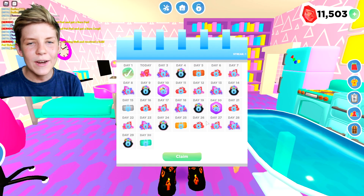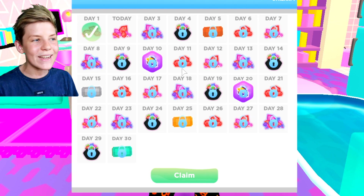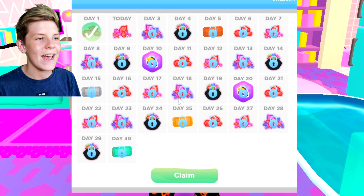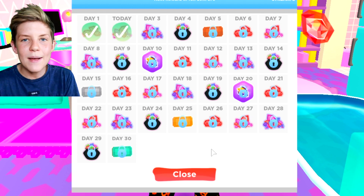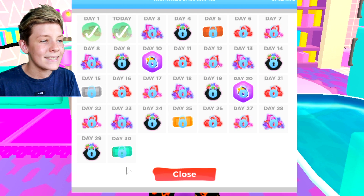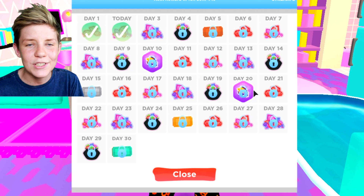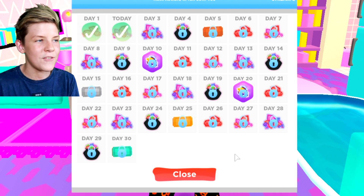We're back in Overlook Bay. When you first log into the game and press play, you get this screen that pops up - it's your login streak. As you can see, there are so many prizes that you can claim just by logging in every single day. Today I'm on my second day login streak, so let's collect some gems - 10 gems for free just for logging in two days in a row. Make sure to log in every single day because you can get pet tickets, even a diver pet ticket, some pet XP which gets you poor badgers as well, which gets you gems. There's just so much stuff you can get from here.